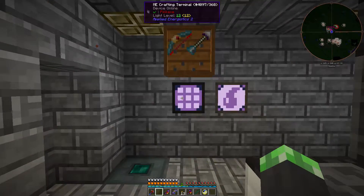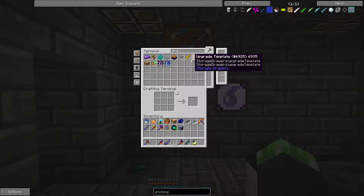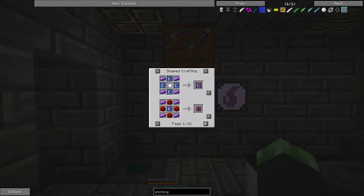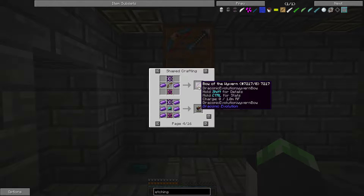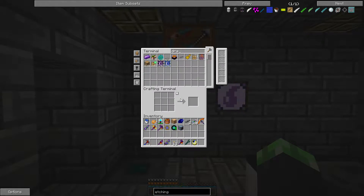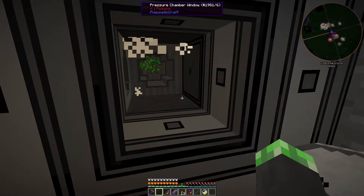I have like 29 draconium. Is there anything I can get with this draconium that might be useful right now? It doesn't look like I can get any of these without having to kill a wither. I still want to set up automation for killing a wither. Be sure to tune into the next episode of Feed the Beast Ultimate.